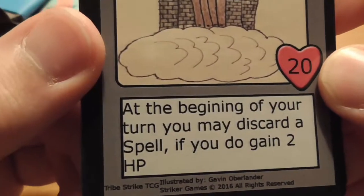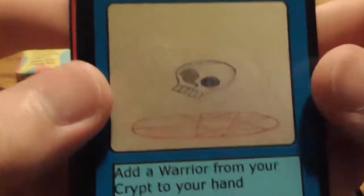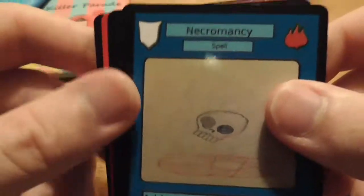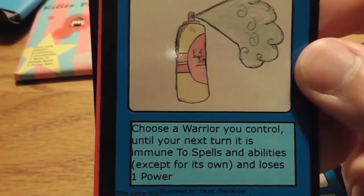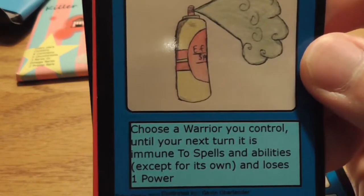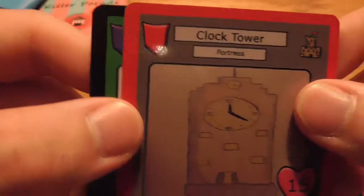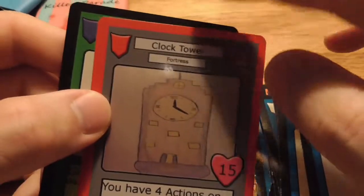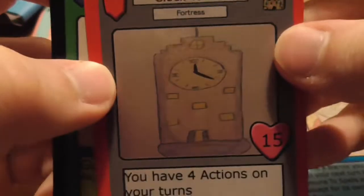We've got Necromancy — add a warrior from your crypt to your hand, that's the discard pile. Effect Spray, another spell — choose a warrior you control; until your next turn it's immune to spells and abilities except its own and loses power. Then we've got Clock Tower, another Omega Rare — it's got the red border like the Rising Amaterasu did. Fifteen health, so it's a fortress.